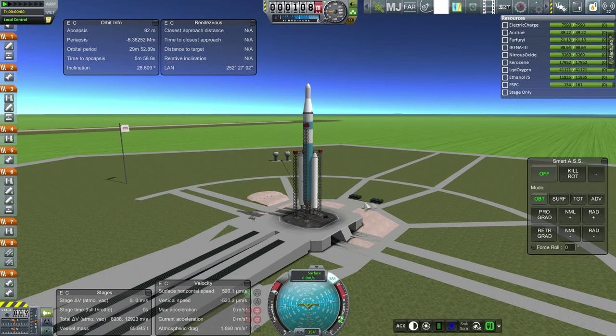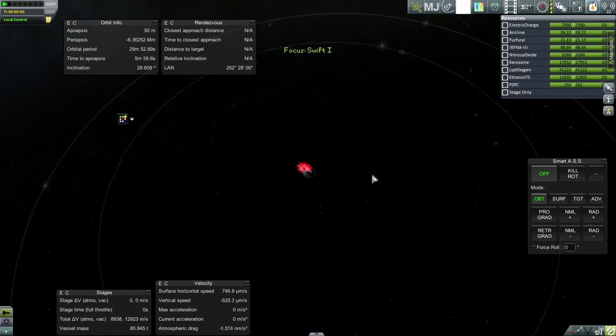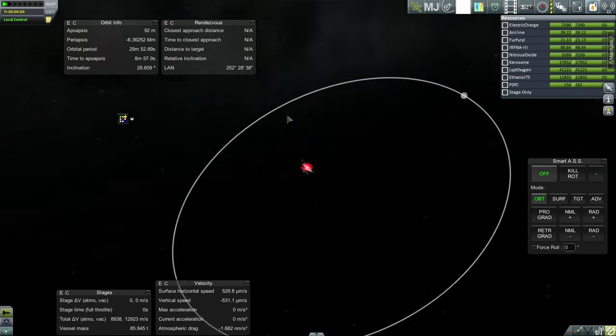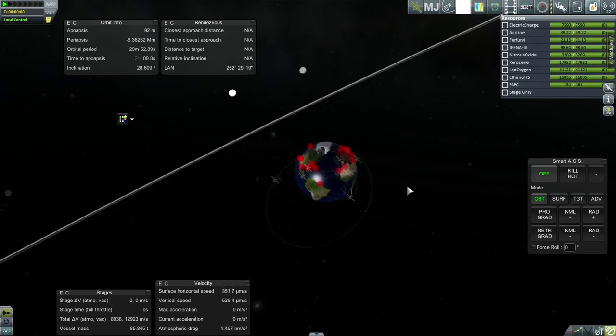I'll have to double check for RAM space. We want to line up with the moon. I don't think we can target the moon yet, but in my experience, a longitude of ascending node close to zero tends to get us in the right place.